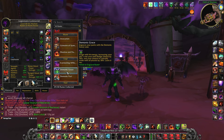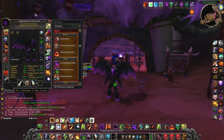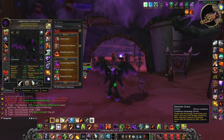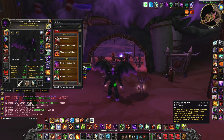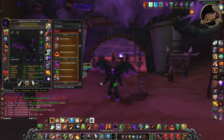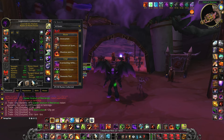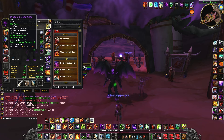Demonic grace is really synergistic with pandemic because your DoTs will snapshot the demonic grace buff. This means if you pop demonic grace and then cast all your DoTs on the target, those dots are going to have 30 percent more crit chance for the entire duration of the DoT — not just for the duration of demonic grace itself. So you can see real burst potential here: pop demonic grace, apply unstable affliction, curse of agony, and corruption, and those DoTs will have 30 percent more crit chance for their full duration, which in turn procs shadow and flame more often.